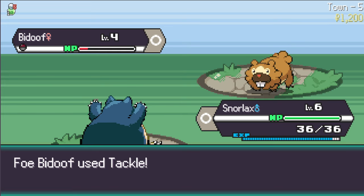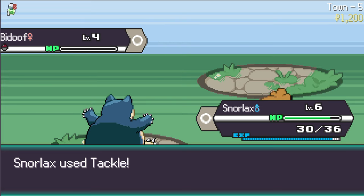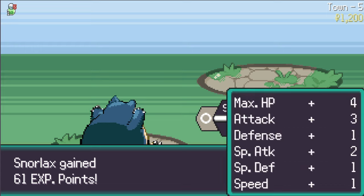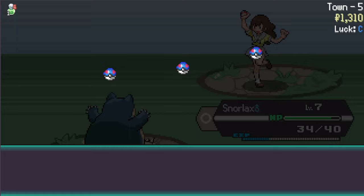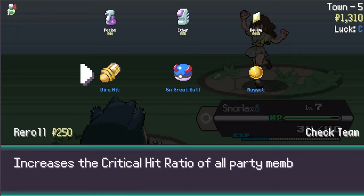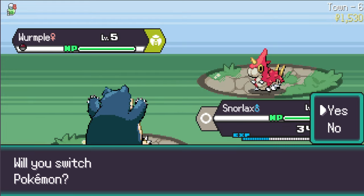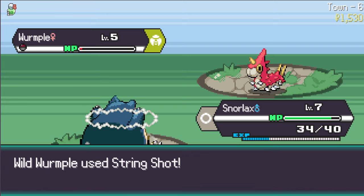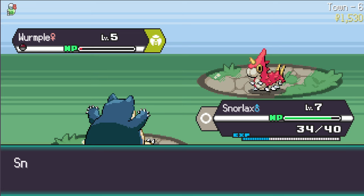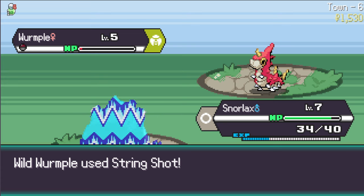We use Tackle - should one-shot. Snorlax is absolutely a beast right now, and it's only level six. I do take chip damage here for the first time. I defeated last Alice - that was pretty easy. I've got 110 for winning. Let's get some nuggets - our econ might actually be good this time. Losing some speed is actually really bad because now I'm always going second.